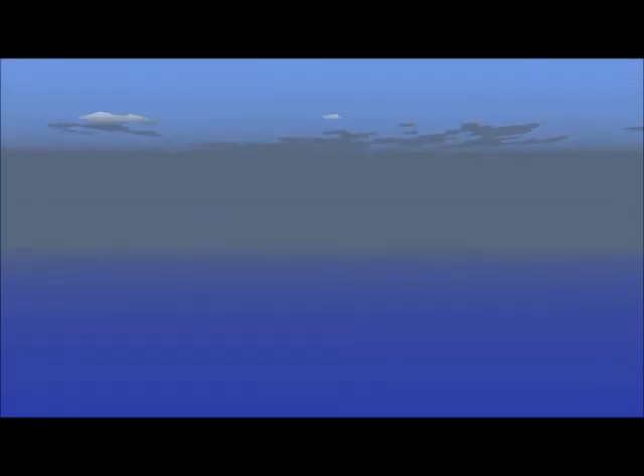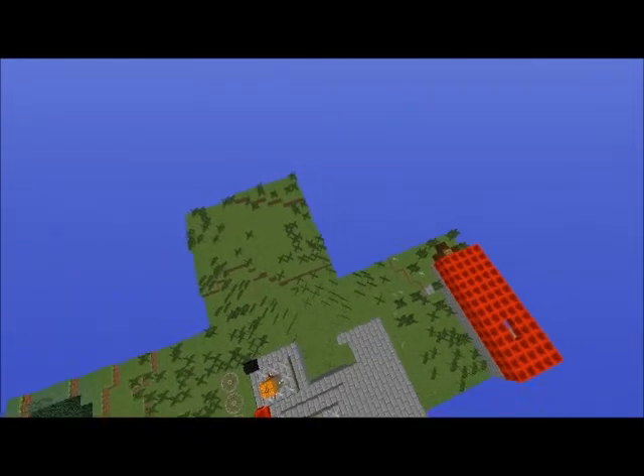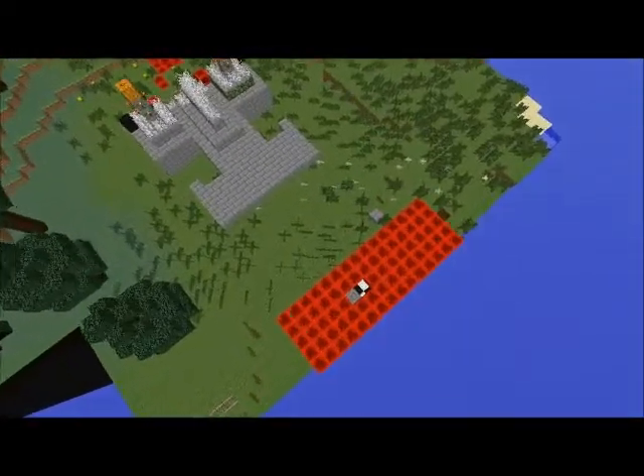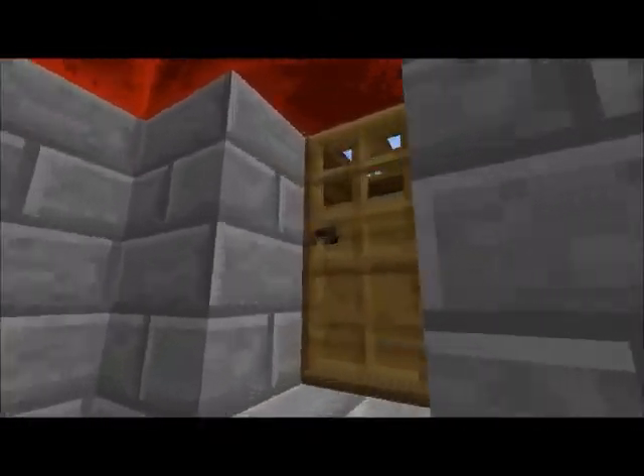Down here and in this area, we have the land generating. Over here, it looks like we're over an ocean, and the land is finally loaded, so it looks like we have a house made out of redstone blocks, and black and white wool, and bricks.